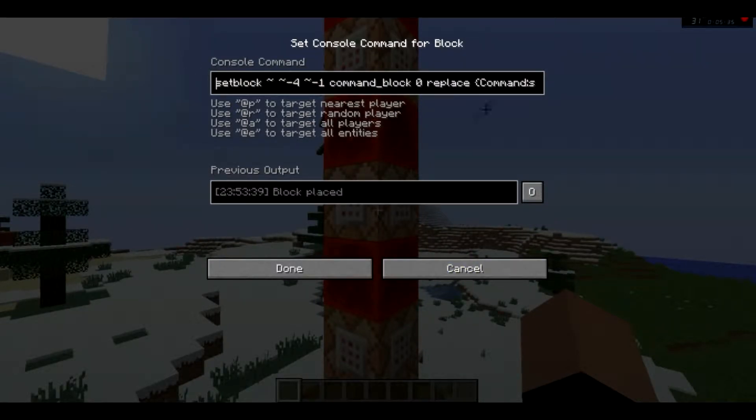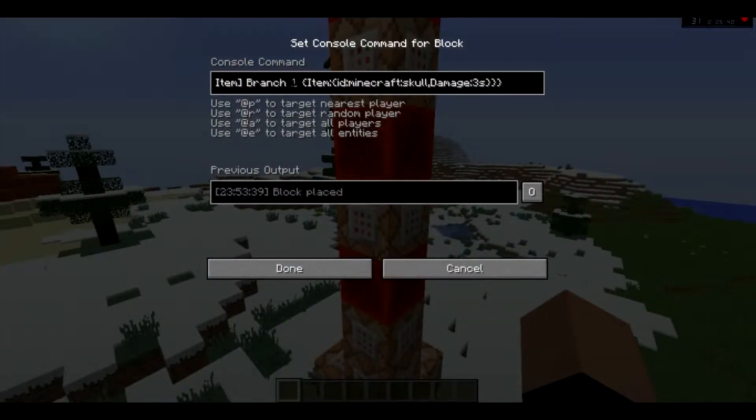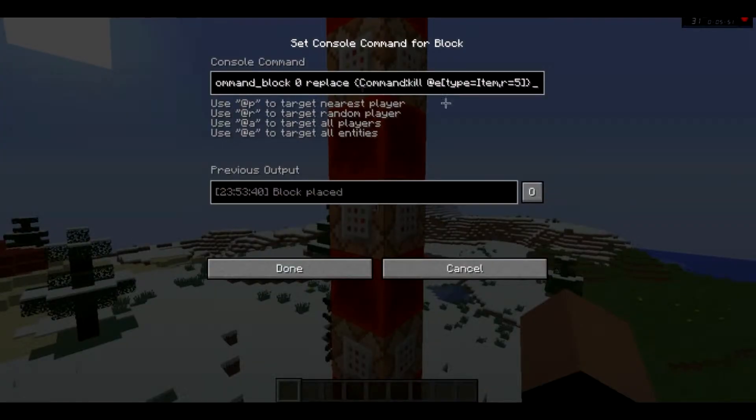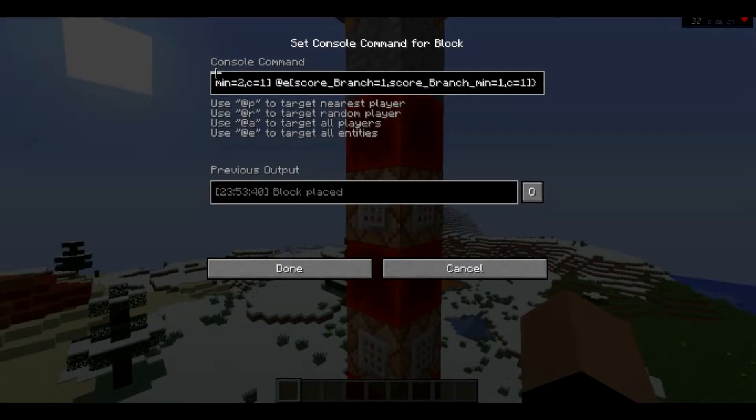This is the command block that sets one of these. It is the one that scoreboards for the skull. This just makes the scoreboard. This one makes the kill block. This one summons an item — oh yeah, this is the summon item. And then this is the teleport one.